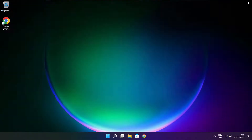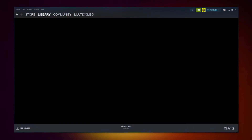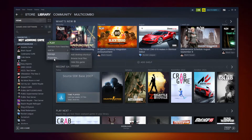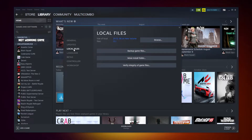Close the window. Open Steam and go to the Library. Right click your not working game and click Properties. Click Local Files. Click Verify Integrity of Game Files. Wait. After completed, click Browse.